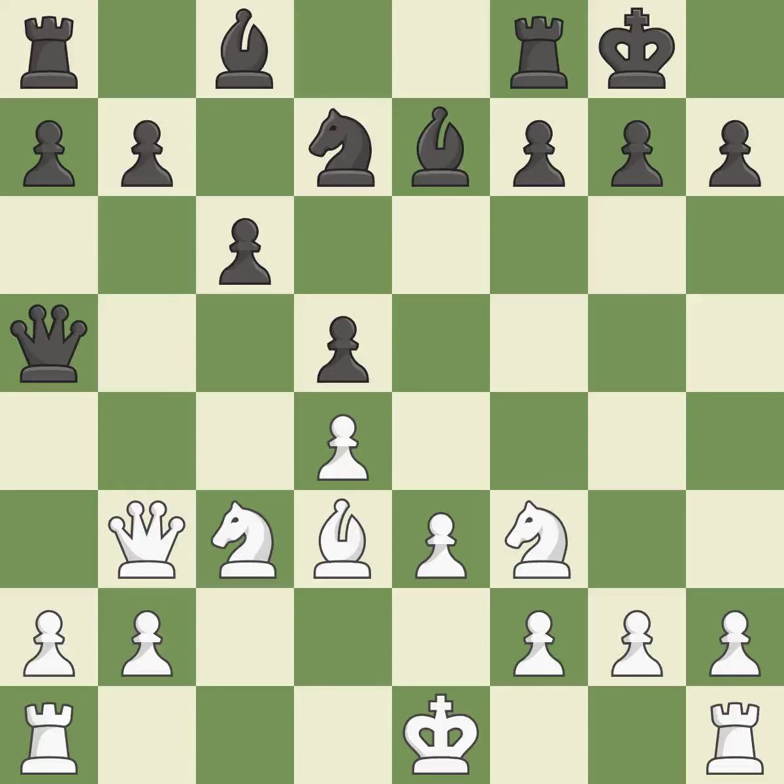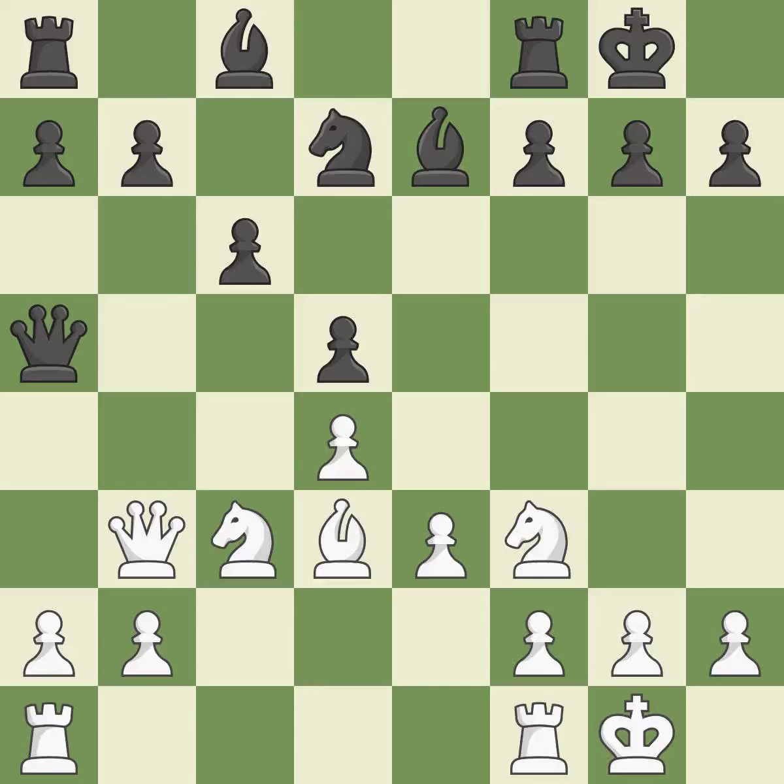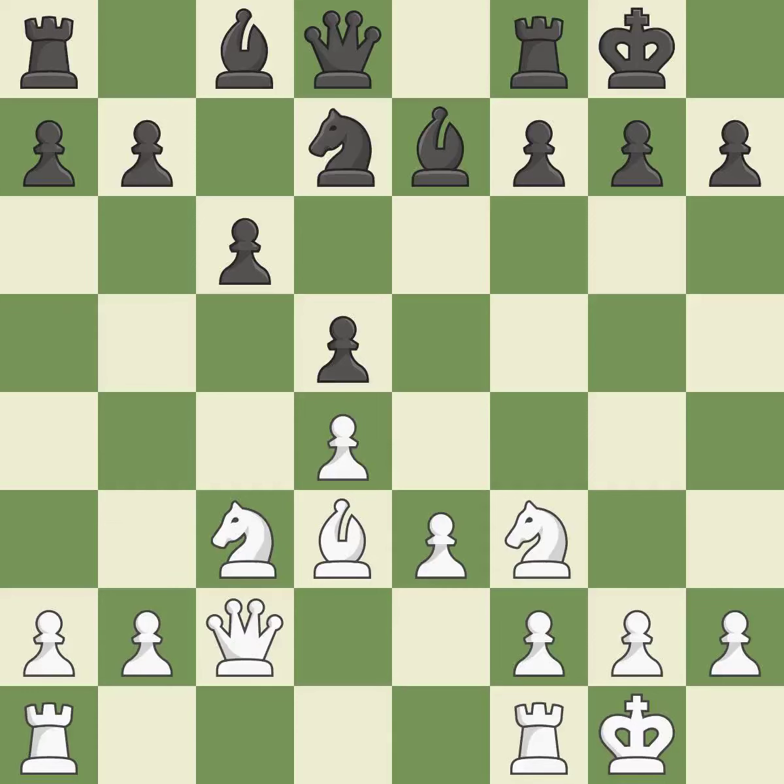Now that the rooks can see one another, they can defend one another. This prevents an assault on a pawn that may have been taken.